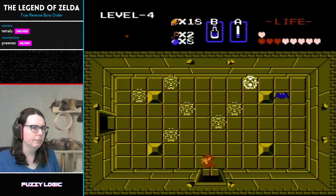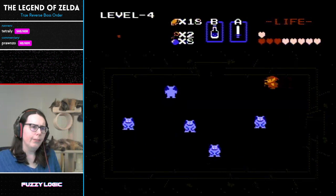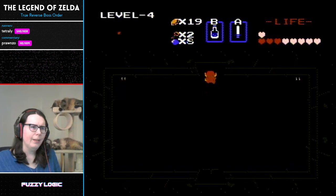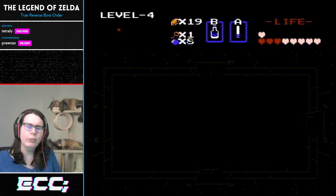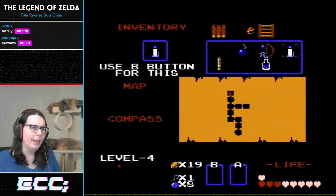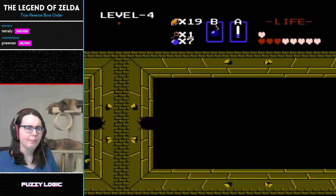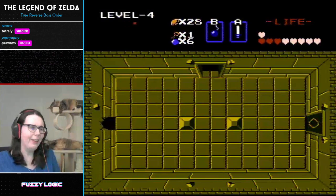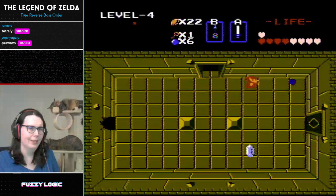Maybe we can talk about what inspired you to learn this category. In the first Edge Case Collective Marathon earlier this year, there was a block of reverse dungeon/boss order runs — Enchantress of Numbers did Zelda 2 reverse boss order, and someone did Link to the Past as well. I said, I wonder if there's a Zelda 1 reverse boss order run. Looked it up, sure enough it was there — it was a fun speedrun to learn. I kind of got Pranzo to learn it by asking him to commentate. I was happy to — I was flattered you asked.